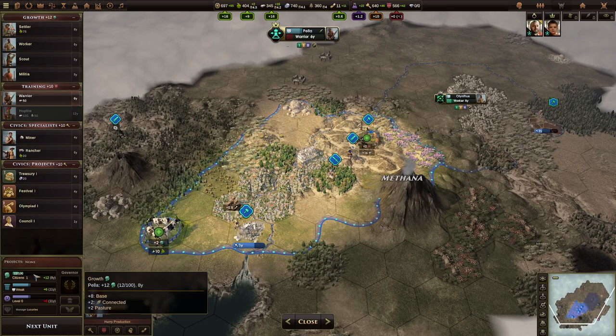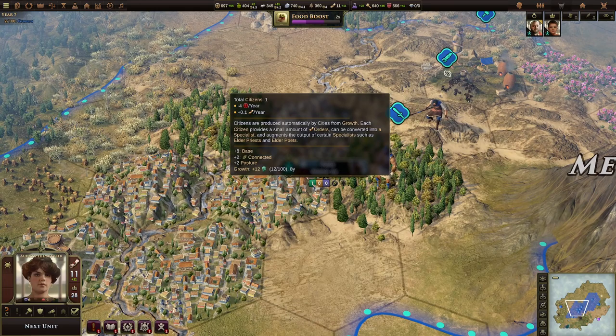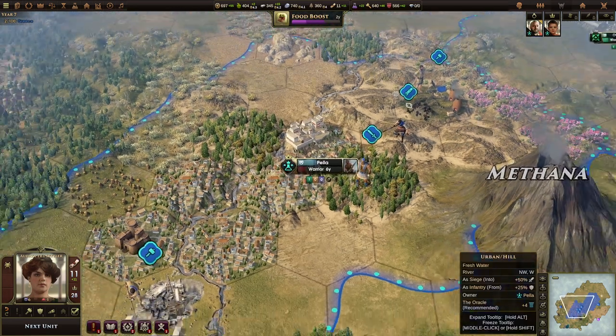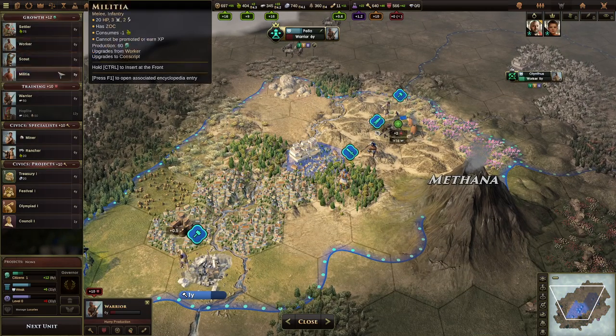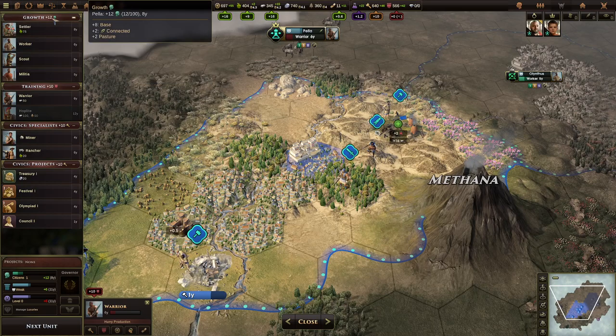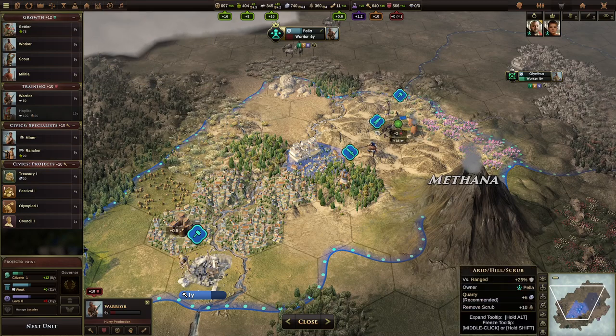As the city grows, growth goes into citizens. Citizens are basically a bar the city fills up, and each citizen is this little green number right here that tells you how many citizens that city has available. Those are produced from the overflow of the growth production. In other words, if you only build settlers in a city, you will never get citizens because all your growth is going into settlers and not into the overflow for growth, which is building citizens.